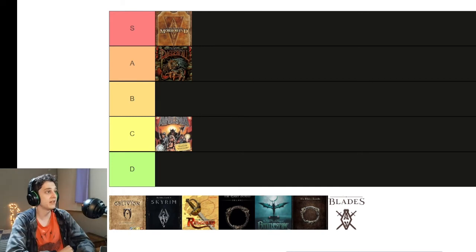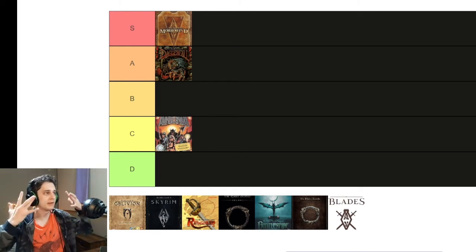Cyrodiil, the world of Oblivion, is Tolkien. If you've seen Lord of the Rings, you've seen Cyrodiil — it is a generic boring forest, green trees, some mountains, and that's it. You got your goblins, your trolls, every Tolkien thing you've ever seen. There's nothing memorable about the plot of this game: you're the chosen one, you gotta save the king, and it doesn't matter. There is nothing special about this game. I think this game is pretty bad — people I know are gonna get mad at me, but Medina don't care. So Oblivion is getting a D.